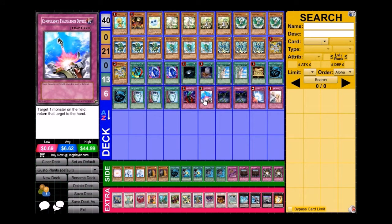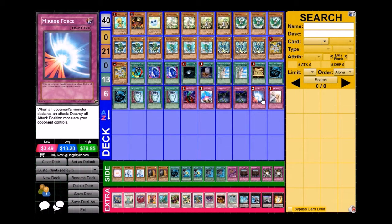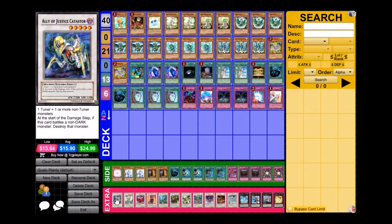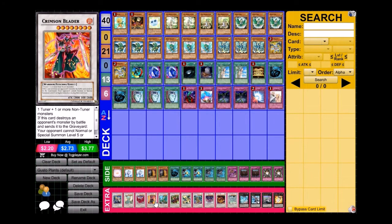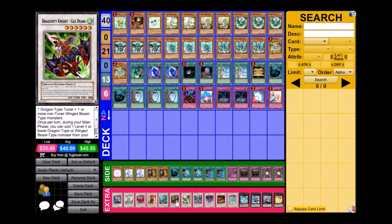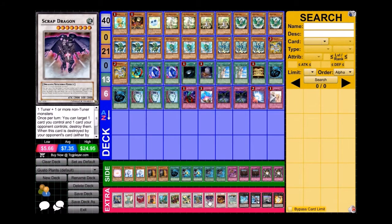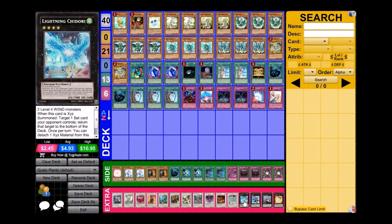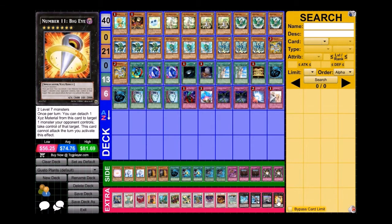One Bottomless Trap Hole, one Compulsory, two Fiendish Chains, one Mirror Force, and one Solemn Warning. For the extra deck we have one Misper Catastrophe, one Ancient Fairy Dragon, one Black Rose Dragon, one Crimson Blader, one De-Gusto Guldos, one Dragon Dusty Knight, Giddy Urge, Misper Colossalis, one Orient Dragon, one Scrap Dragon, Star Eater, Stardust Dragon, Lightning Chidori, Maestro, Dragosack, and Big Eye.